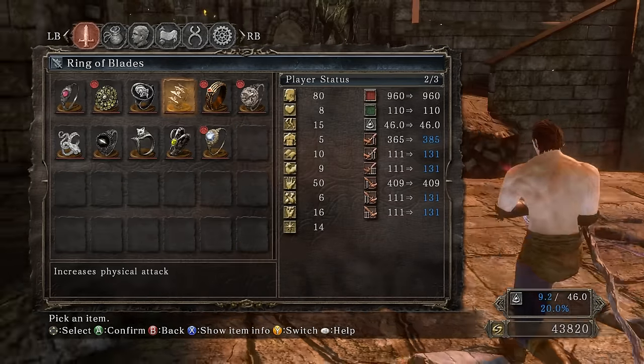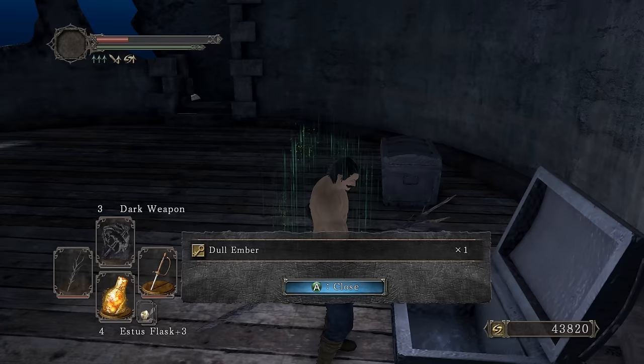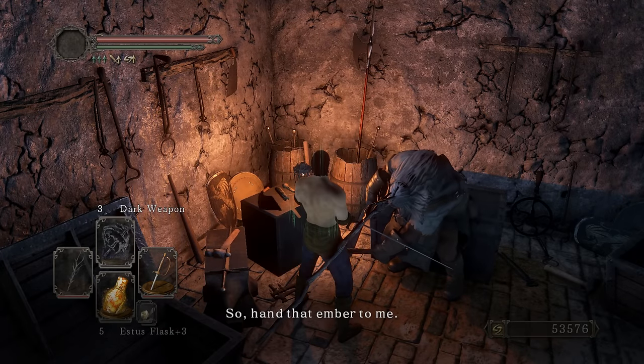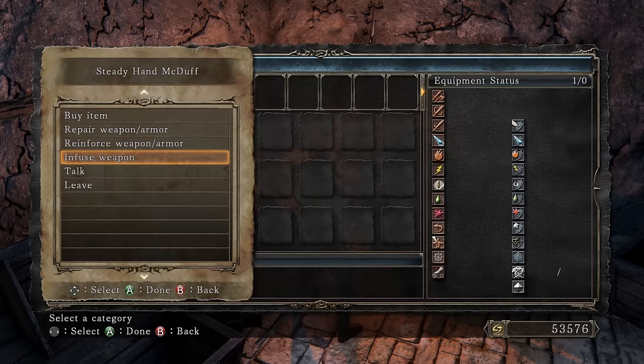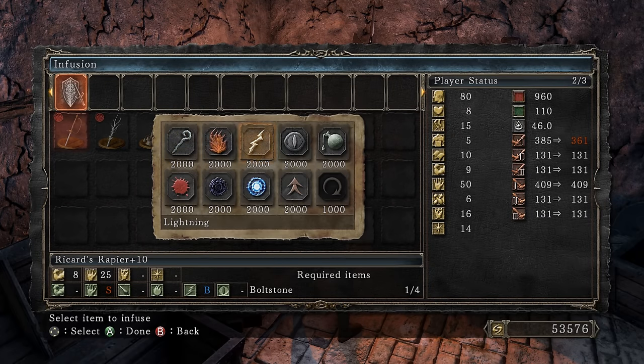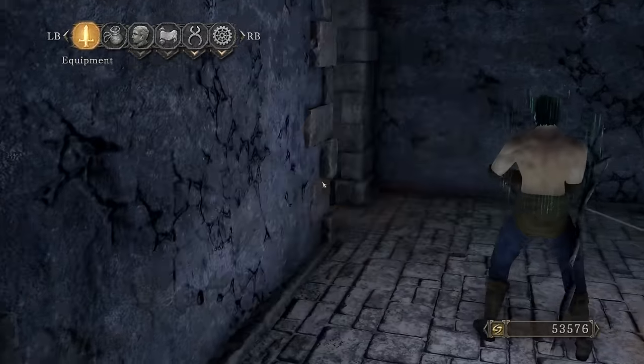Ring of Blades — 20 more damage. Every single boss is feeling my wrath. Talking to McDuff, and it is the moment of truth: is an infusion going to be better? We have 385 damage currently. Oh, that's not looking too good. I had a feeling it wouldn't be better. We still have S scaling — how do we get less damage with an infusion? We're going to leave it as is.